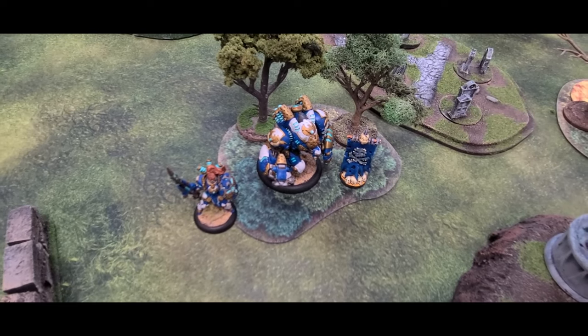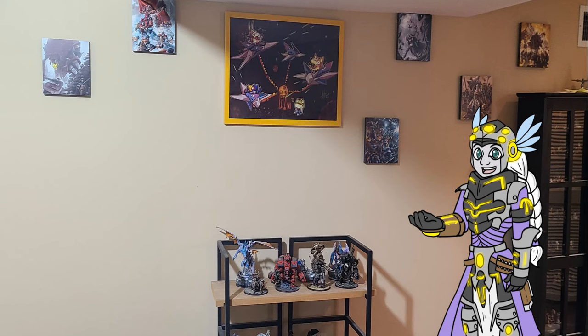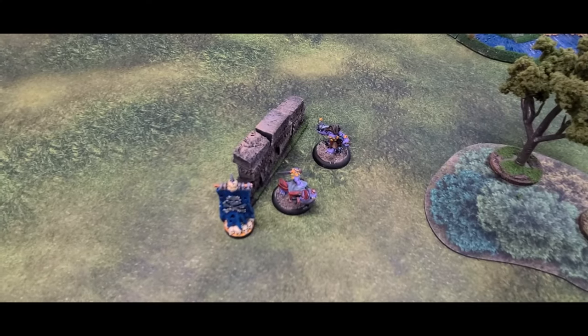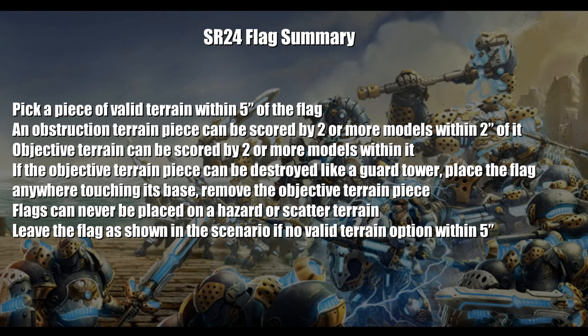A player secures a piece of objective terrain, like a forest, by having two or more models within the area of the terrain. Alternatively, if a player selected something like a house, they will need two models within 2 inches of the piece of terrain to score it.